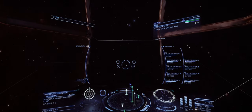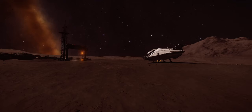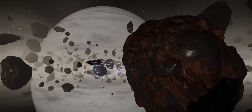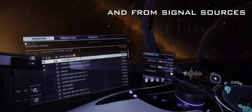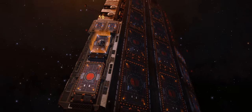Sometimes you need to do some material gathering inside conflict zones, and sometimes you just need to run around on a planet or do some mining. It's pretty self-explanatory. The firmware packages, for example, you can pick those up from data sites.